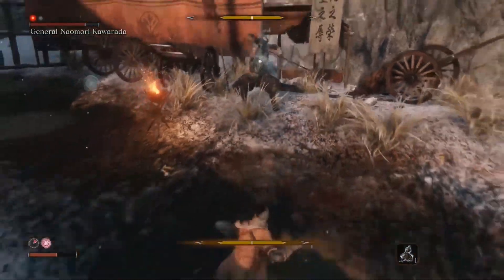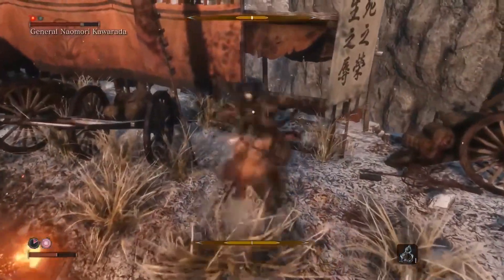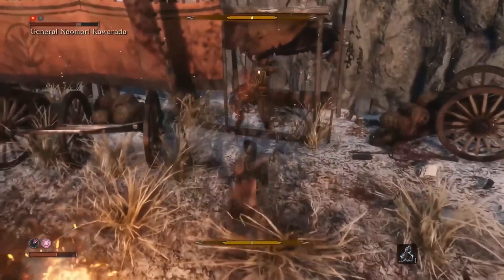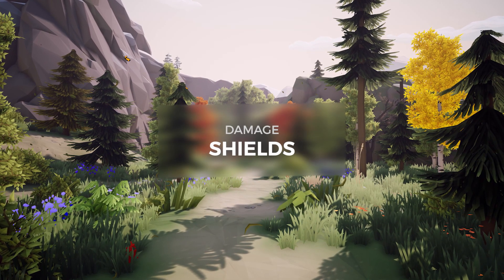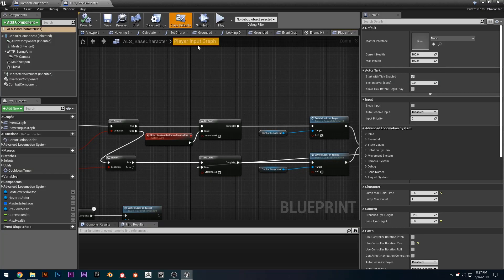I'd like to add a lot more effects when you damage an enemy — it feels a little empty right now, and I want it to feel more badass when you hit enemies. With all things that I create in the game, it has to be made in such a way that it can be easily reused.